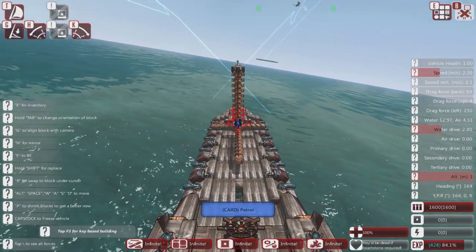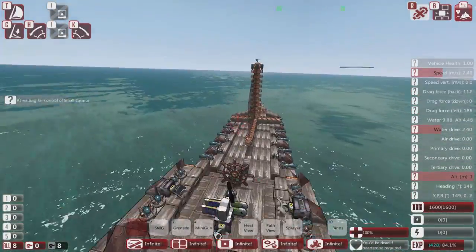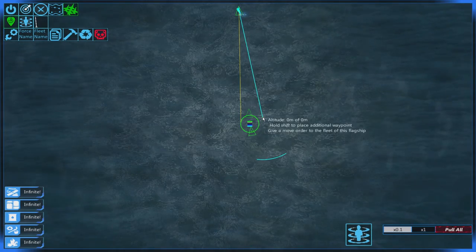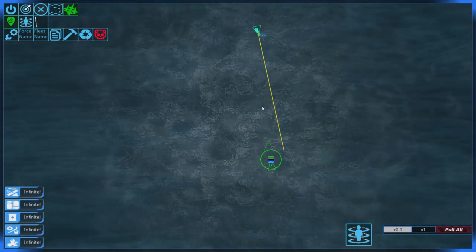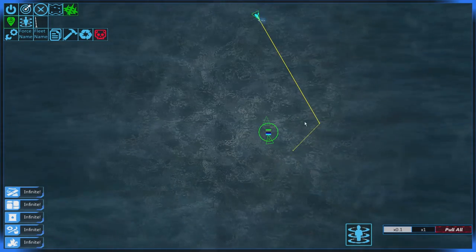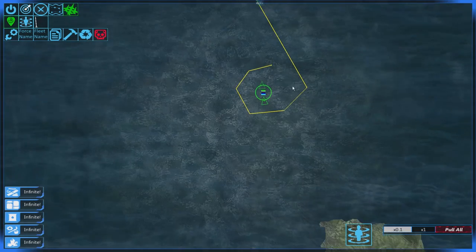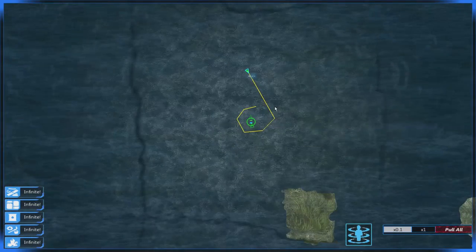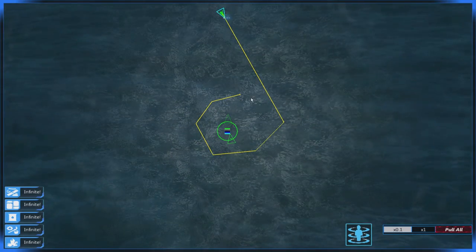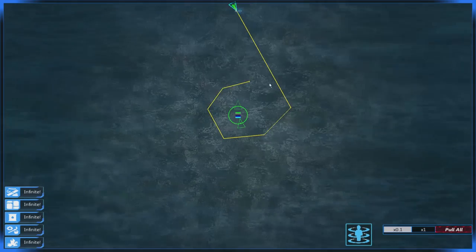How can we define where our ship goes? We've got a couple of ways. If we go to the map view, we can simply set a target for our ship. You can also hold shift in map mode and right-click to create a path for your ship — but this is out of battle mode when there is no enemy. This would be available to you because we have a patrol card, but it won't be available unless you have certain cards.